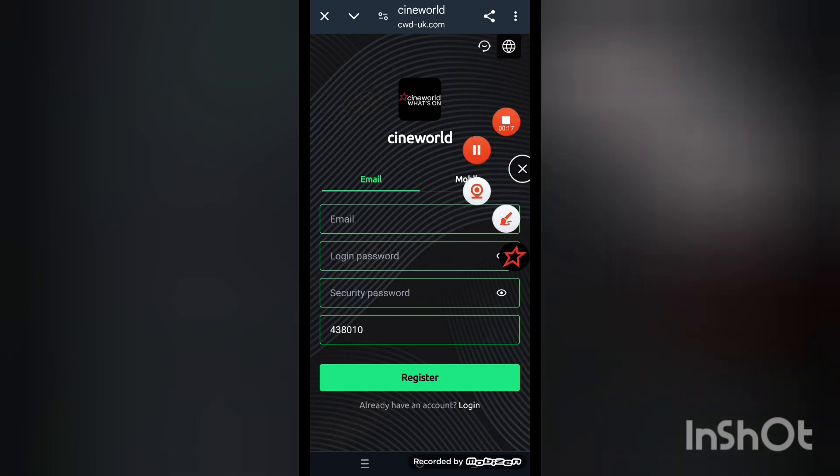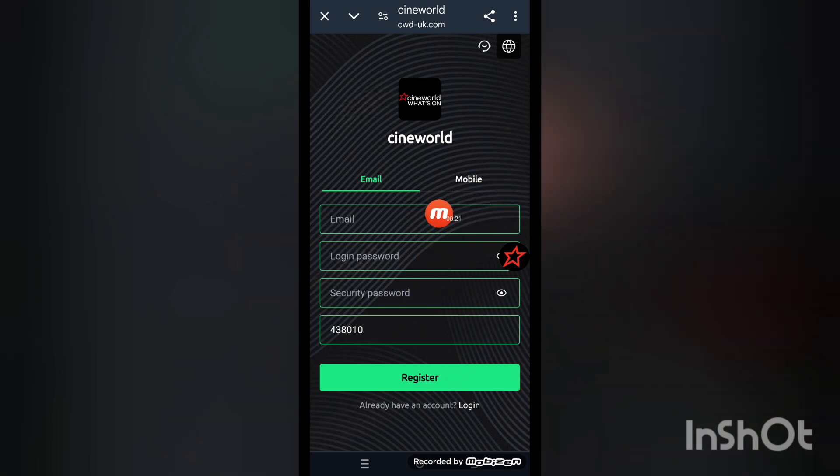First of all, I will tell you how to get your account. Put your email address, login password, security password, and register. You can also enter your phone number here — put your mobile number, login password, security password — and register. When you complete the whole process, you enter the website.